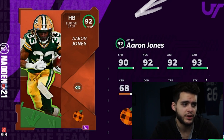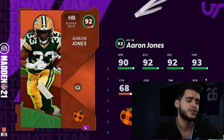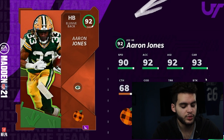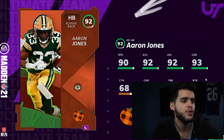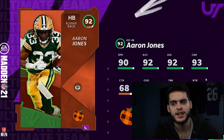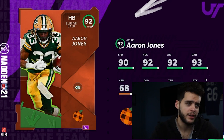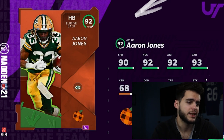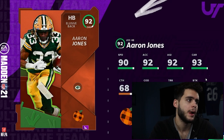Aaron Jones has 90 speed, 93 elusiveness, 93 carrying, 83 trucking, 85 break tackle, and the catching is low but irrelevant. He's not a power back, but I like that he's an agile, elusive back with some added power — he reminds me of a slower Saquon Barkley. Powered up he'll hit 91 speed, 94 elusiveness, 93 agility, 94 carrying. But I just don't see Aaron Jones being a dominating force — I see him as a good fill-in who can make plays here and there.